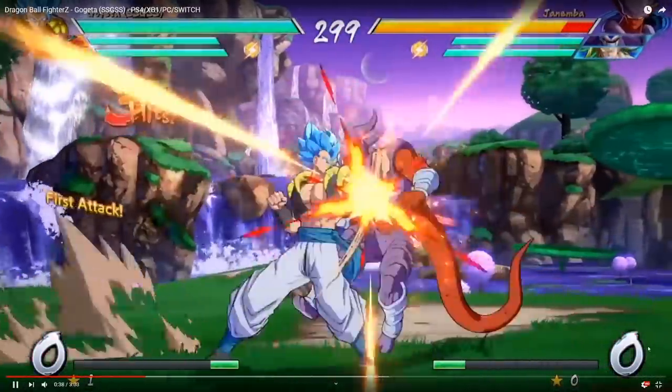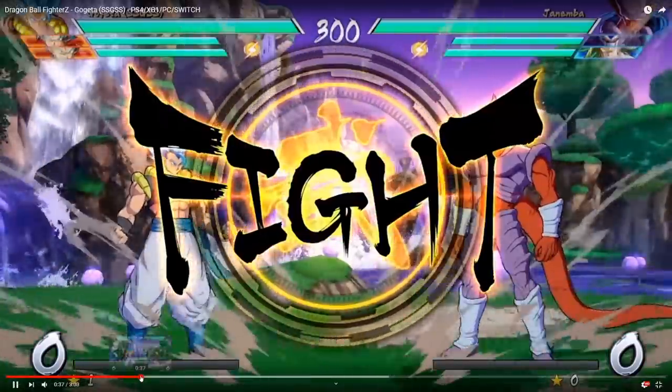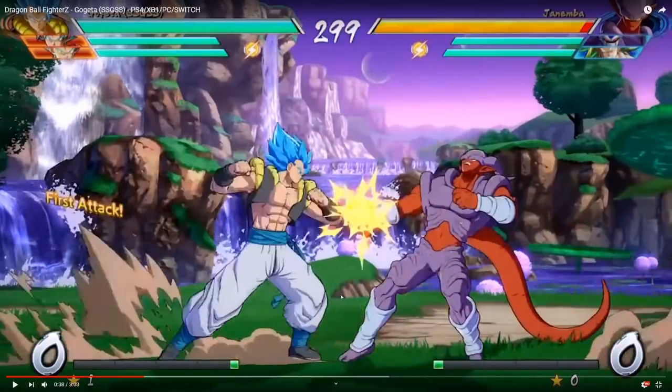So we skip ahead here and we start to see Gogeta in action. Dude, I underestimated that range. It's not too crazy, and I guess Janemba did move him forward, but that is a pretty nice hitbox. I must admit the jabs looked a little lower to me — that might have been a quality issue. But here this looks like a normal that has some weight to it.